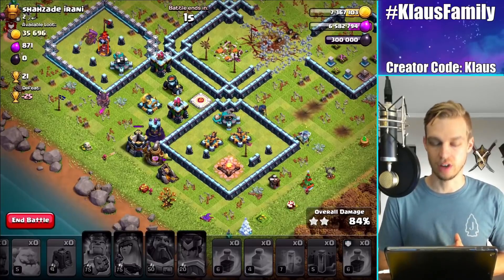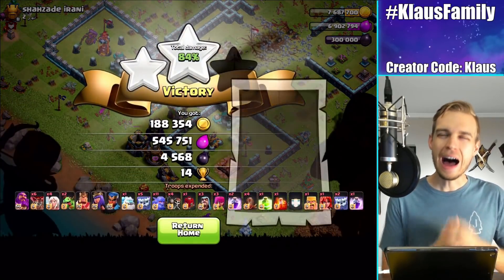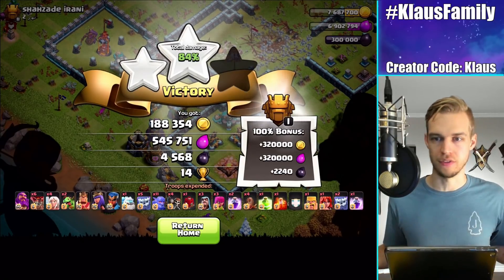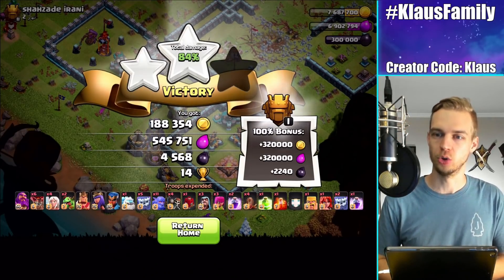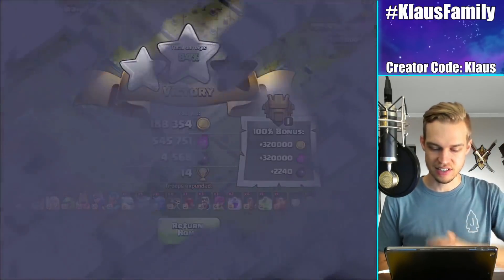Not getting the three-star — that's fine. It's a Town Hall 13, right? But 84% two-star, not too bad. I'm considering jumping in with something totally different. I have a clan mate using some super giant strategies and stuff, and I thought it'd be kind of cool. We'll mix it up next episode. But for now, 860,000 Elixir.